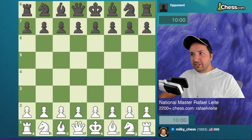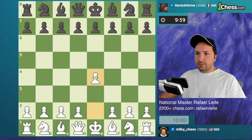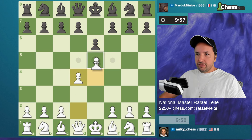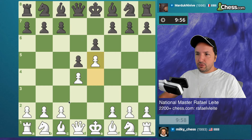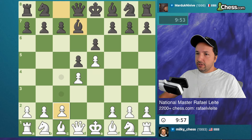Hello friends and welcome to another video. We'll be playing 10-minute games here, explaining our moves on chess.com. Let's open with a central pawn, king's pawn. This is the French Defense Advanced Variation - that's what we're playing.